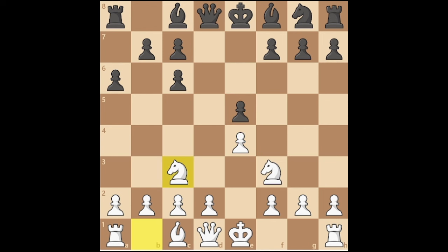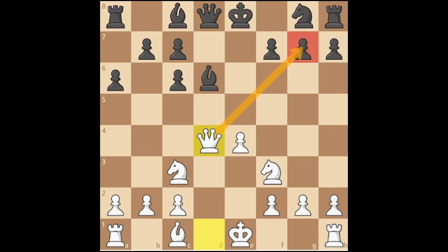After developing our knight, the most common move black does is Bishop D6, a natural development. We strike the center. Black takes and we capture the pawn with our queen. This also opens up an attack on the G7 pawn.